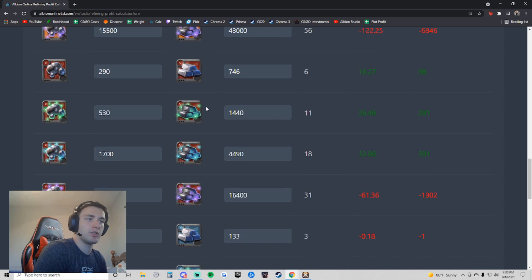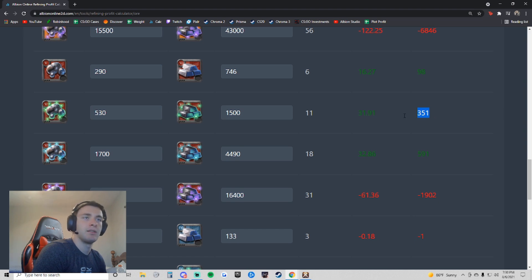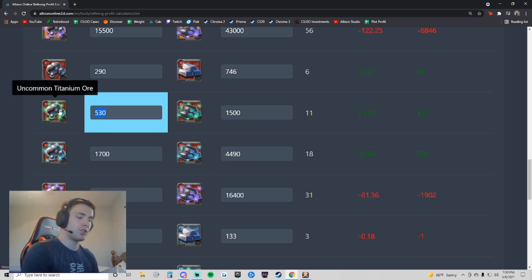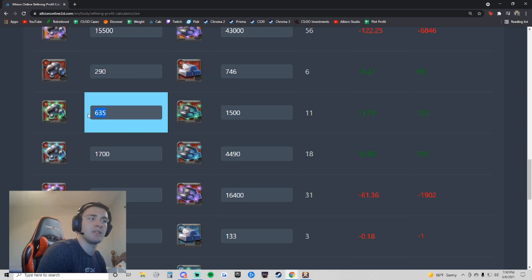Then I usually come down here, and I'll use 5.3 as an example, because 5.3 is usually pretty profitable to make. Say I can sell it in Thetford for 1,500 silver. This is how much it costs in Thetford. I want my profit to be at least 10%, which in this case is 150 silver profit for this one. So I just type in the amount of silver until it's about 150. So 635 is about 10% profit. If I wanted to refine 5.1s, I would buy all of the ore that is cheaper than 635.